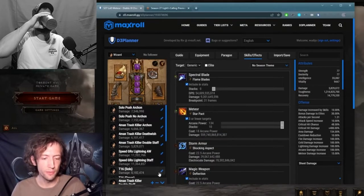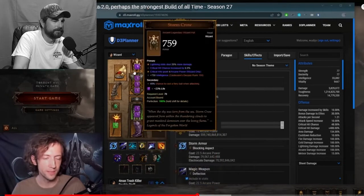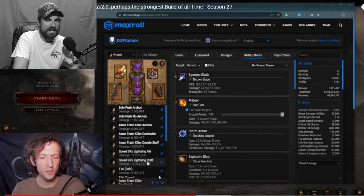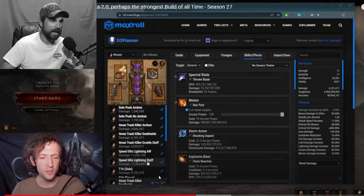There's also a double staff version — basically similar to the other one, just adding Archon again. Look at the damage on all of these: Solo push Archon, 7.5 million. Solo push no Archon, 7.1 million. He's showing us the 666 one — one of the lower ones. Look at this SpeedGR Lightning — 11 million. SpeedGR Lightning Staff — 11 million. T16 Solo — 8 million. Y'all, this build is going to decimate everything out there. If you guys are in my clan, you'll see I always complain about Wizard. Wizard bag, baby — that's what I'm talking about. I cried for the last three weeks wishing they'd make a Wizard worth a damn, and here we are, fixing to be number one.